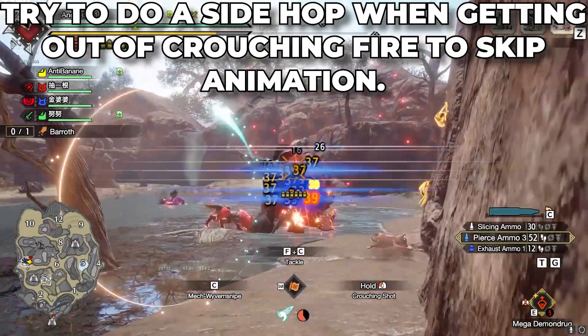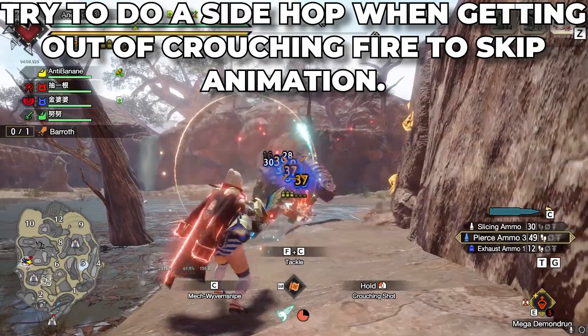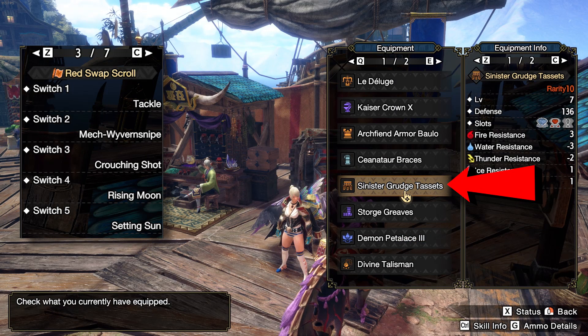I highly recommend using this build in multiplayer because when the monster doesn't aggro you, it's your Daka Daka time. This build will be using a Scorn Magnamalo piece, so we will be staying on the Red Scroll.